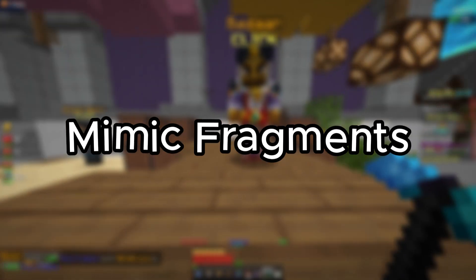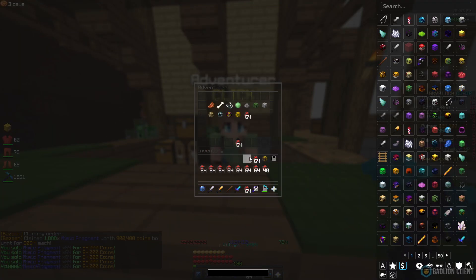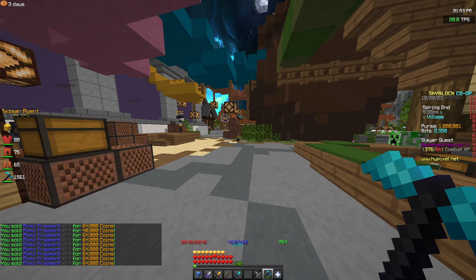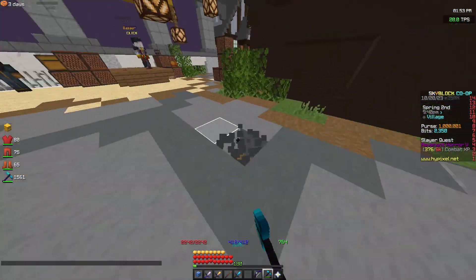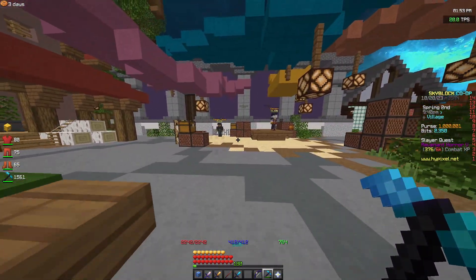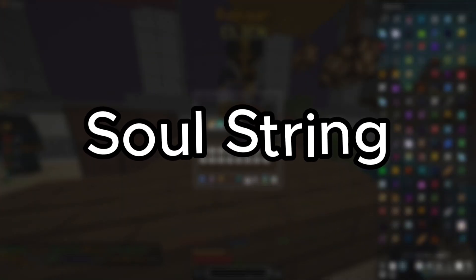For the next flip we go to mimic fragments. We spent 902k. After selling it all, we actually made 100k from the mimic fragments, which is really good — I was expecting a decent amount but not 100k. So we're going to give it a 4 out of 5. It's a really nice flip.